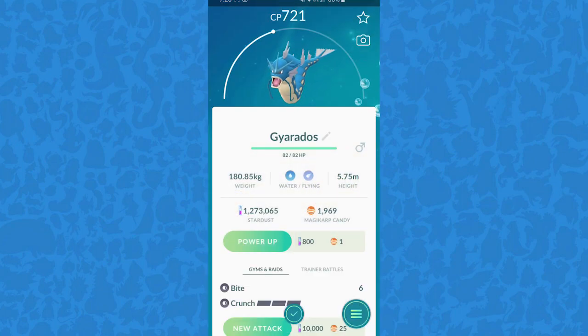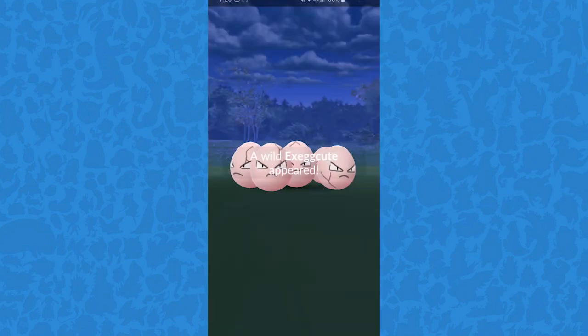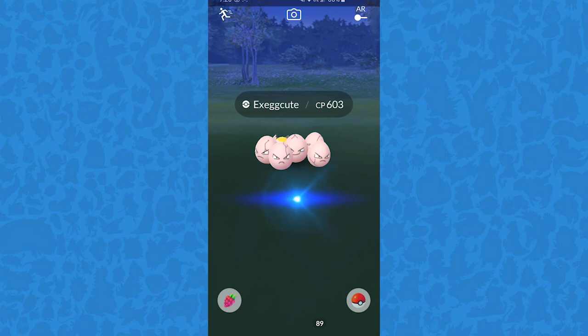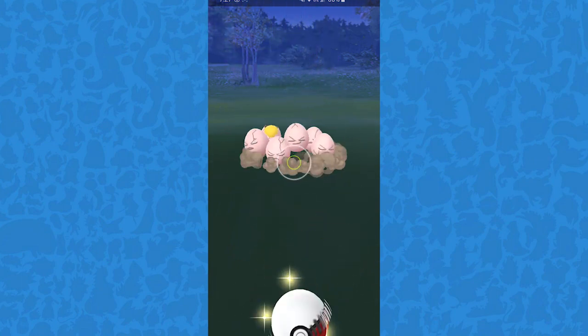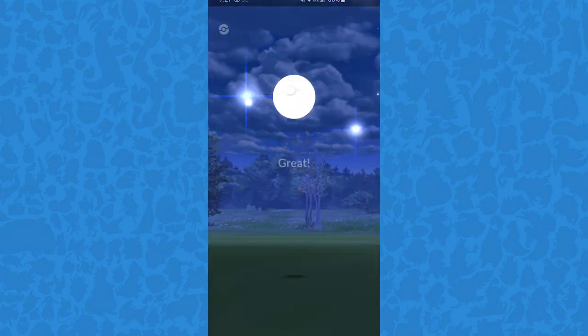Also, with Pokémon there are big Pokémon and little Pokémon, such as an Exeggcute. Exeggcute have small circles, so when you try to throw the ball, it's definitely going to be harder to hit a great or excellent throw. It just depends on how much curve you have and practice, and it helps you level up by gaining more XP and catching them on the first throw.